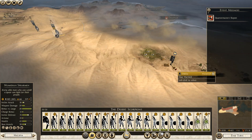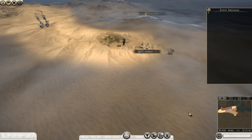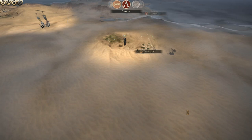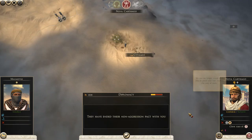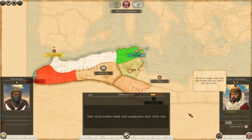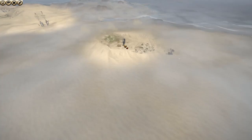We'll declare war on them. It's quite a calm and easy start, nothing too bad, nothing too crazy. It's a hard difficulty start due to the location — you don't really have access to that many settlements, and you're surrounded by pretty much just one gigantic confederation.